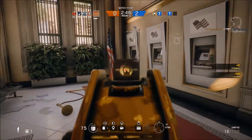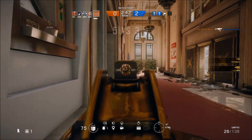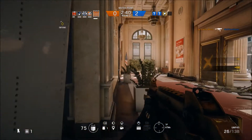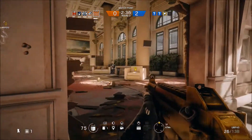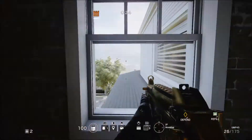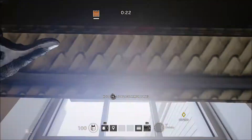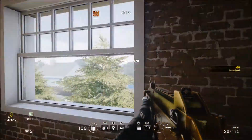I prefer to use Castle to stay as close to the objective as possible because he makes a great objective operator. His panels can easily lock down the objective area and his shotgun can take anyone that manages to breach into the area. There is nothing wrong with using Castle as a roamer — I just think he shines the brightest as an objective defender. I know people that like to roam as Castle, but he just doesn't make a great one.